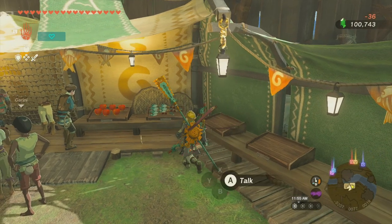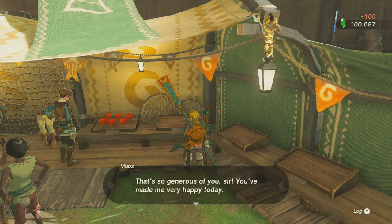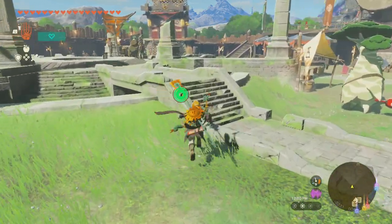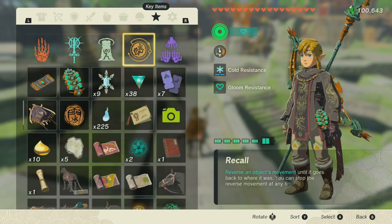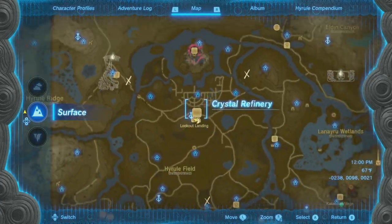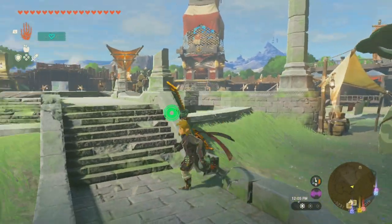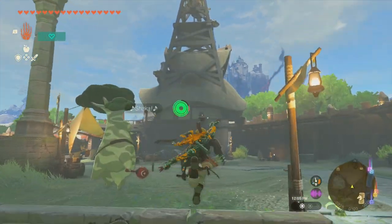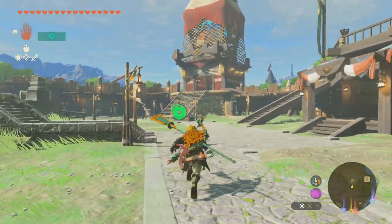Another thing about when it comes to just streamlining the game — let me look how many light of blessings I have. I only have a few. I'm not at Lookout Landing — I can just shoot into the sky. Why would I waste my time running all the way over there?